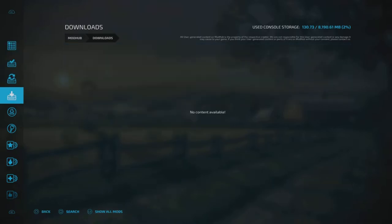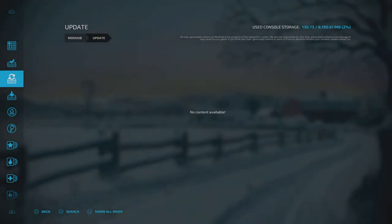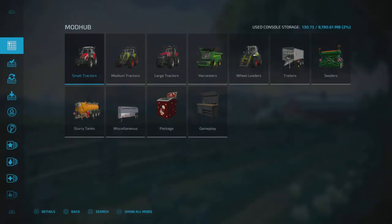Now, another thing I was noticing as I was scrolling through here — look at this. Top right corner: used console storage. I was like, hmm, that's interesting — I didn't notice that before. I don't know if it's in FS19; I'm pretty sure that's not there. As I was going through, I noticed I have 138.73 megabits out of 8,190.61 megabits. So basically 8 gigs — it's a little over 8 gigs. Because I added those together and get 8,321.4.